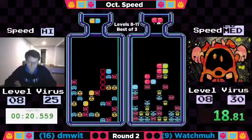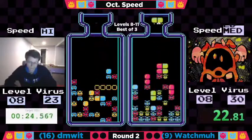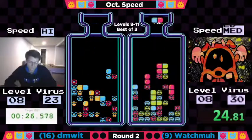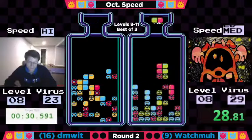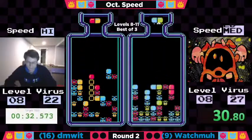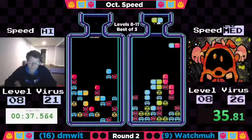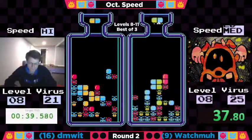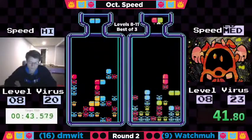We're seeing incredibly efficient play from Watchma. Really, the first time we've seen him suffer drop time was right on that one clear. And it looks like he might be setting up potentially for something horizontally. 29 viruses to go. Dimwit down to 22. Dimwit with a relatively clean board — a bit of garbage on the bottom, nothing he can't deal with as we're getting deep here into level 8.